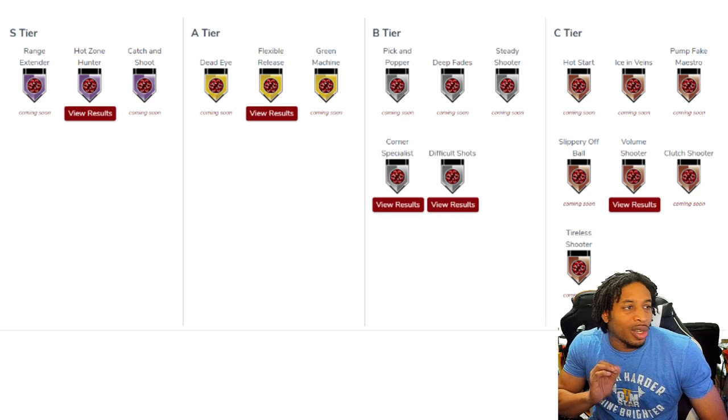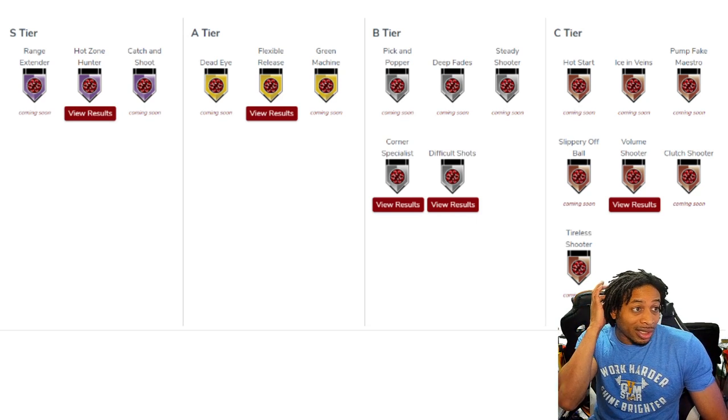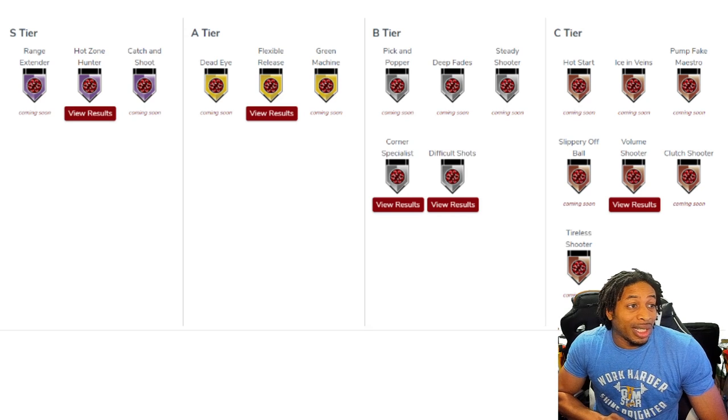Range Extender — I told y'all in my video, it's one of the first badges you want to spend points on. You got to get the Range Extender because it helps everywhere. Then Hot Zone Hunter, and if you're a spot-up, you want to use Catch and Shoot. In Tier A, they've got Deadeye, Flexible Release, and Green Machine. Pick and Popper in Tier B, Deep Fades, Steady Shooter, Corner Specialist, Difficult Shots — those are in the B Tier. In the C Tier: Hot Start, Ice and Veins, Pump Fake Maestro, Slippery Off Ball, Volume Shooter, Clutch Shooter, and Tireless Shooter.